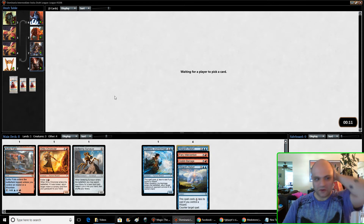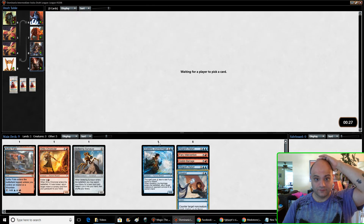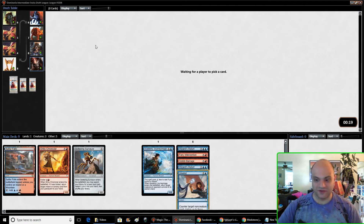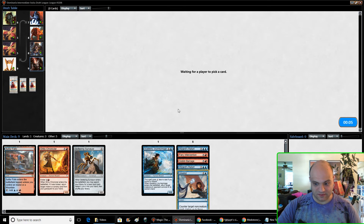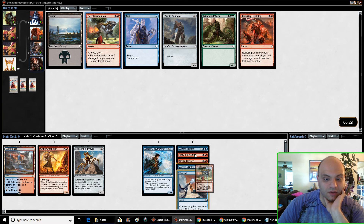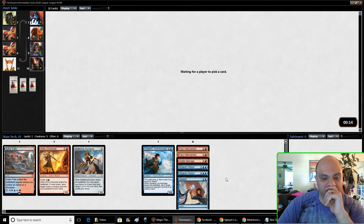We're forcing our way and it's working — we're cutting off these colors pretty well. Hopefully we find some creatures in the next couple packs. I found that it's really tempting to splash, especially if you're playing green, because you have that three-mana ramp spell that's been really good, and Surveyor and Navigator's Compass. I've played five-color green a few times and the only problem is it's a bit slow. We have a bunch of expensive removal — it'd be good to get some cheaper spells, but so far I like our spells.